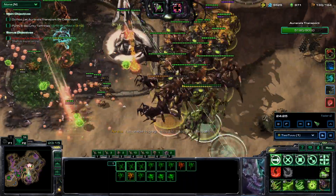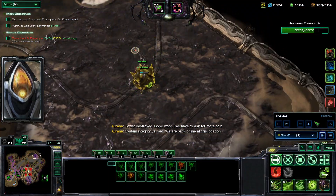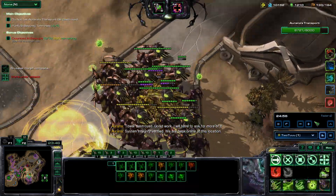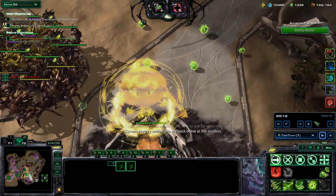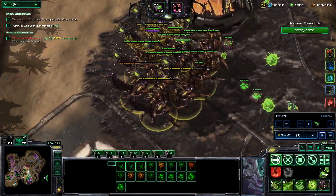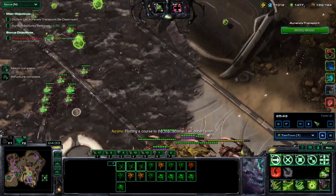I sent a queen just to get the biomass — see if it can turn into a Brutalist. Make good use of that biomass, and now run away. It's dead. Now we're going to come and collect these. I'm going to start getting Leviathans now because walking through the middle is kind of dangerous, so I'm going to fly Leviathans around the sides — or Mutalisks around the sides.